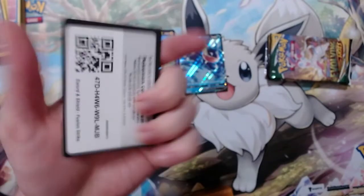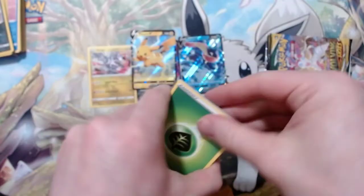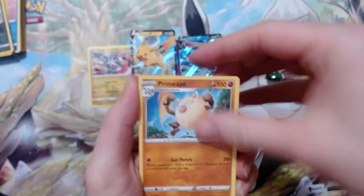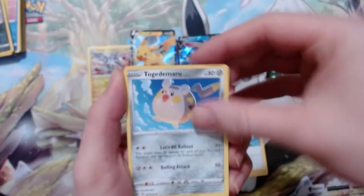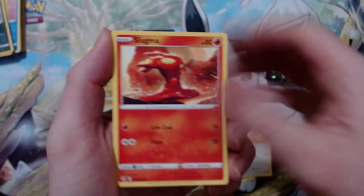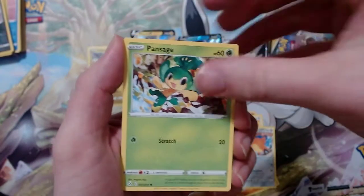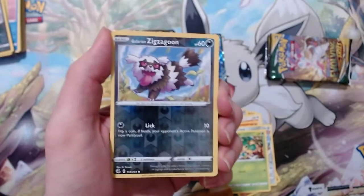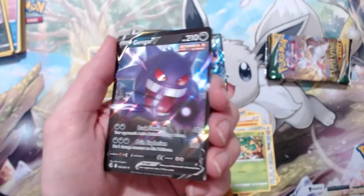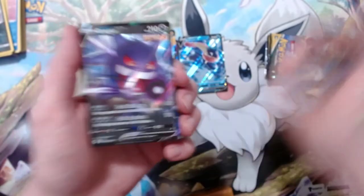Fusion Strike opens the other way. Got Primeape, Schoolboy, Jolteon — let me put it more in frame — Skitty, Slugma, Flygon, Qwilfish, and Pansage. Got a Zigzagoon reverse and a Gengar V — same thing that happened last time, just a white code but here's an ultra rare, have a good day.